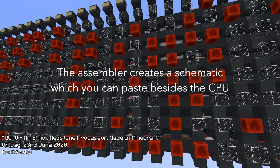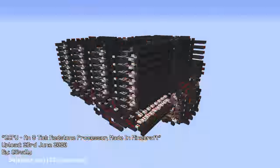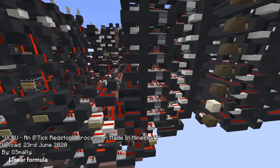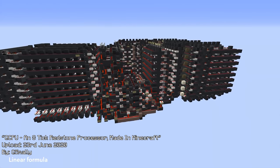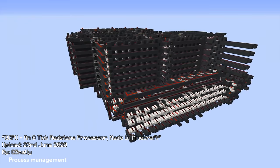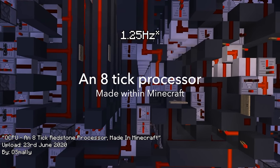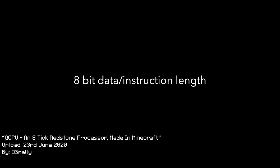Most impressive of all, this computer also features a full external assembler, meaning you can program it like you would program any other programming language, and the assembler creates a pasteable schematic for the world that allows for that program to be run in-game. And finally, it features a 1.27Hz clock which is really fast compared to other CPUs, and it achieves this largely through its compact design.